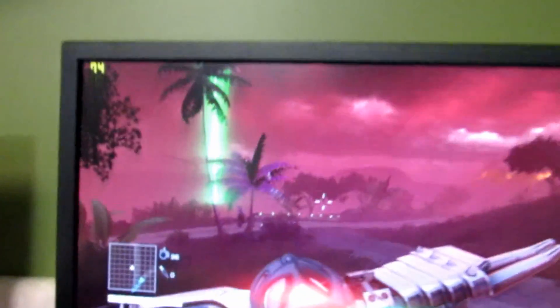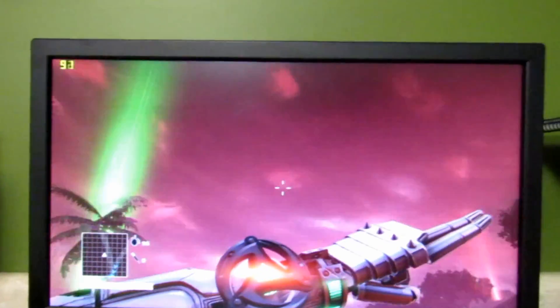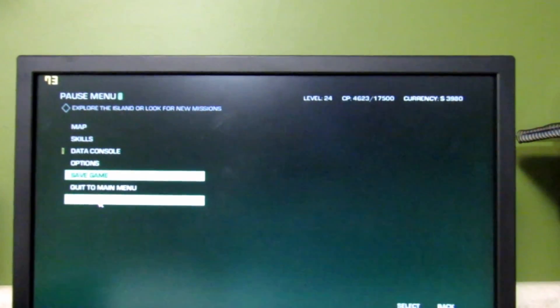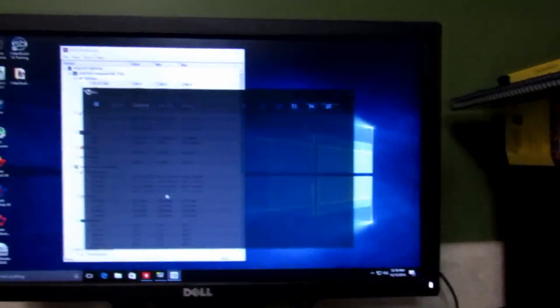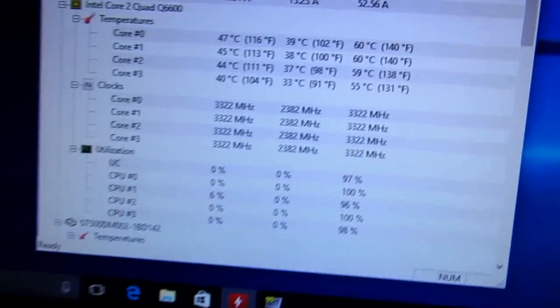Now, basically running here Far Cry 3 Red Dragon at 74 frames per second on high settings. It's been completely stable — been running this game for about an hour now. Let's check how stable it was.